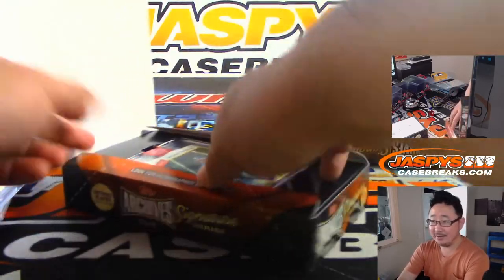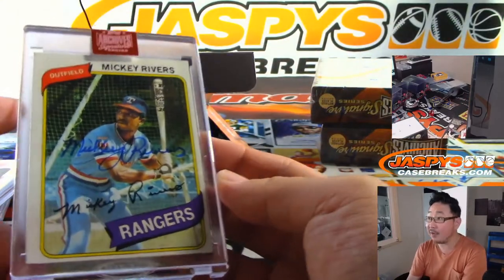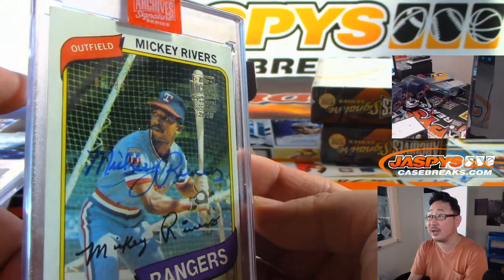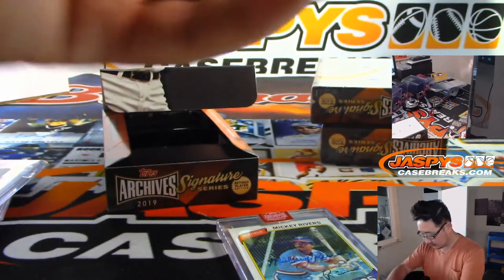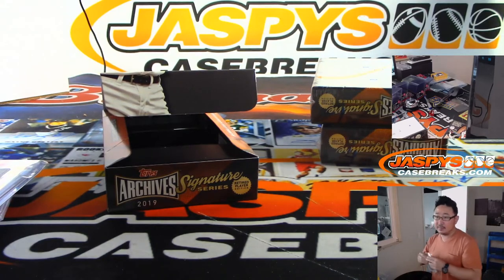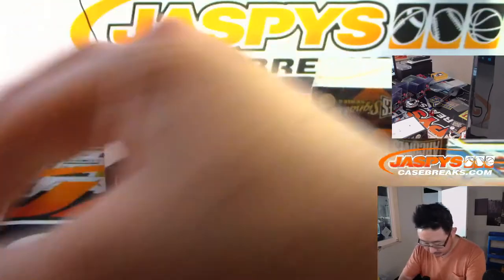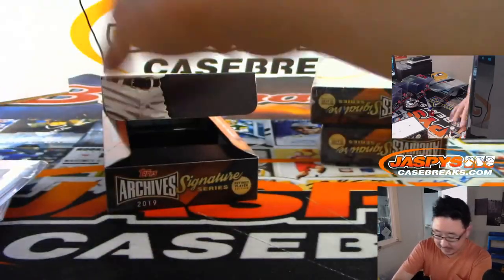Paul and Darren got it — Mickey Rivers. John Milton — Mickey Rivers. He's got his auto right above that facsimile autograph too. Rangers edition here, 5 out of 86. So there you go, Evan — old school guy with your last spot.